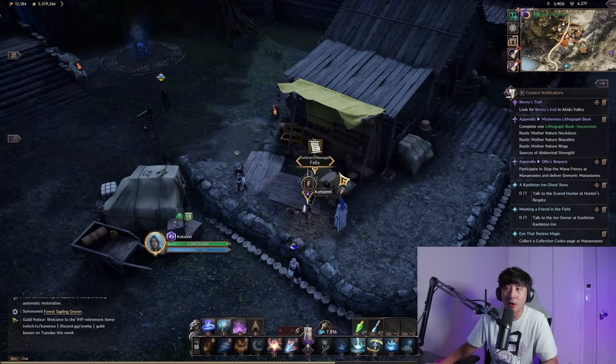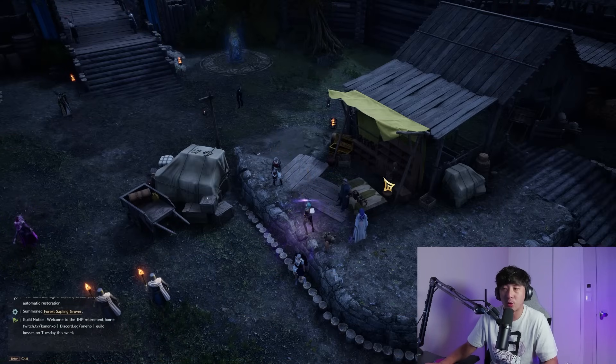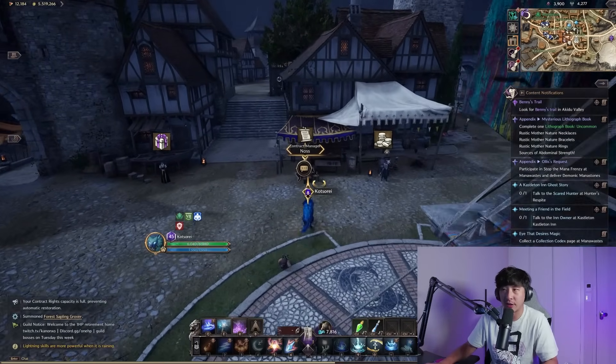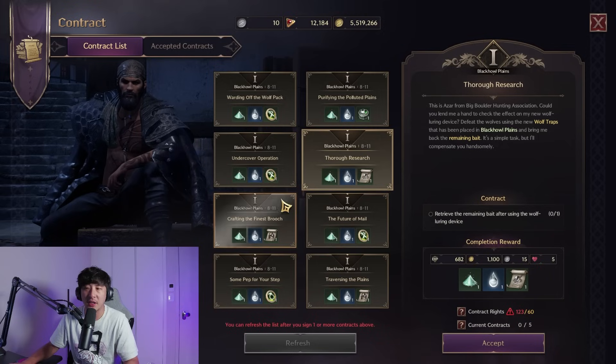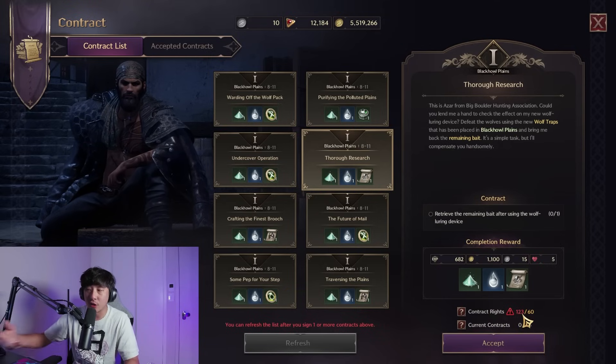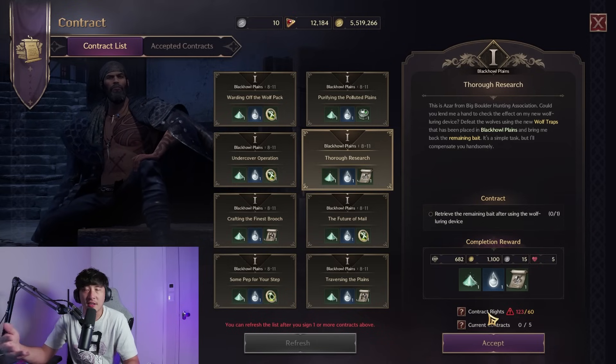If dungeons aren't available, you can use contracts. In any city, talk to a contract manager — they have quests that give experience and rewards. However, I recommend not burning these contracts early on, because at level 50 they give significantly better rewards. You get contract rights on a daily reset: 10 per day, stackable up to 60. Additional contract rights come from completing the main story quest line. Keep stacking them until level 50, then burn them on the highest-level contracts possible.